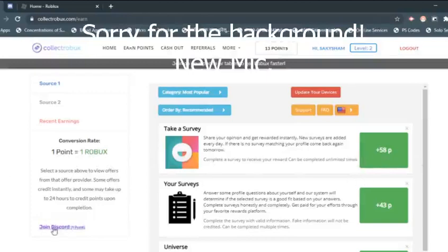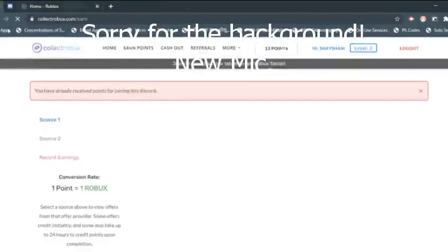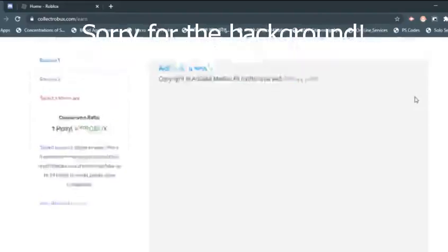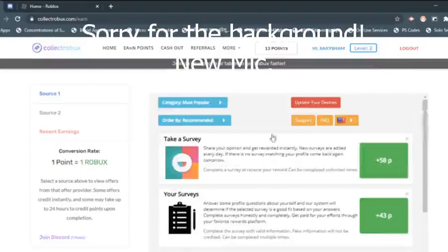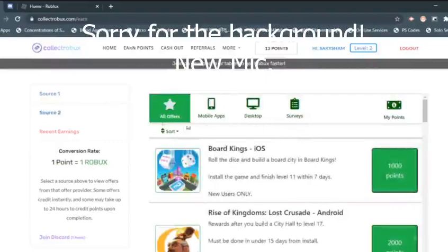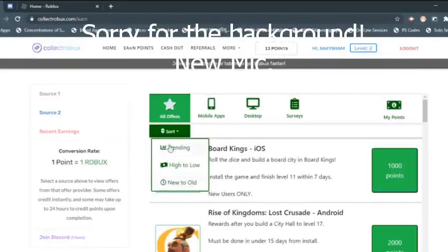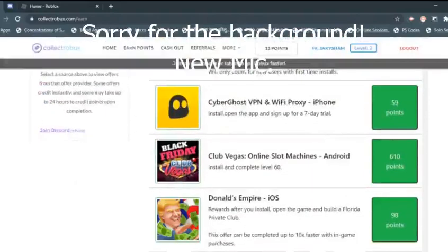You can get points here. You can also join the Discord — you don't actually have to join it, you can just click on it then get rid of it. You can search up stuff and sort it. You can go into mobile apps — mobile apps are the fastest way to get points.